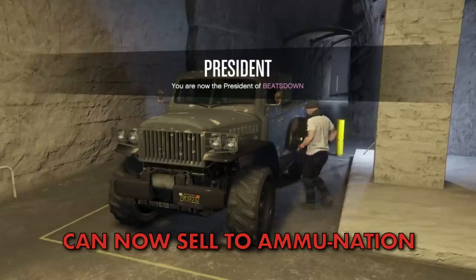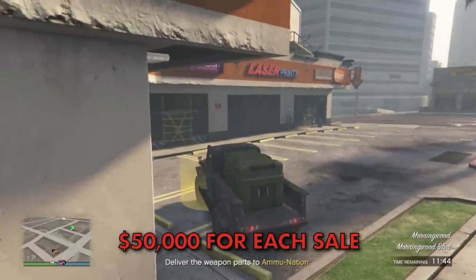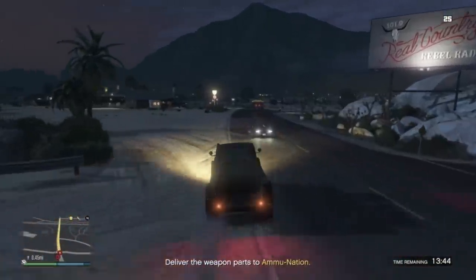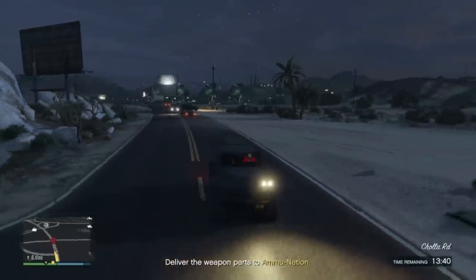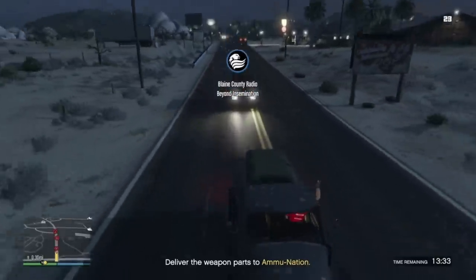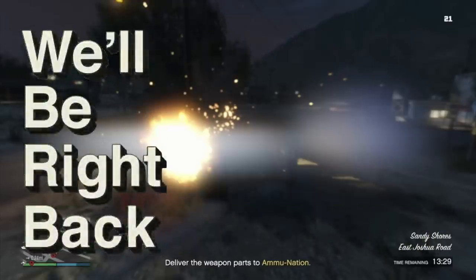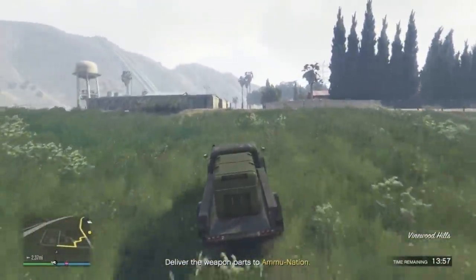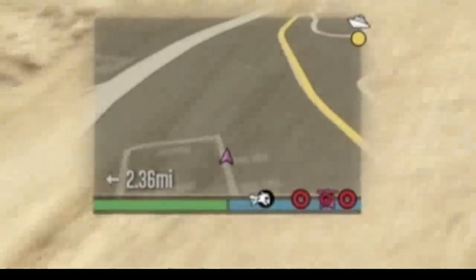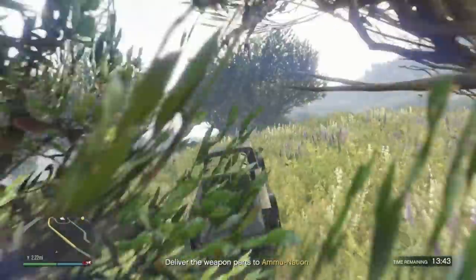The new feature since the update is how you can now sell your weapon stock to Ammu-Nation. Each drop-off will pay 50,000 dollars and should only take a few minutes. There are several potential Ammu-Nation locations that you will need to deliver to — each drop-off will see waves of enemies attacking you, with gangsters or Merryweather chasing you throughout the mission. Another benefit of the Farmhouse location is how easy it is to go off-road, where the enemies won't spawn as they only spawn on the roads.